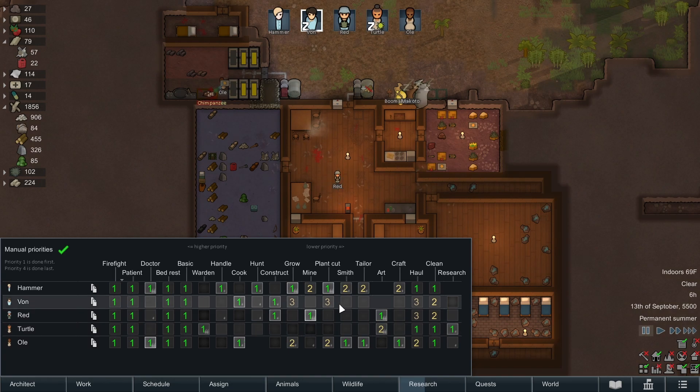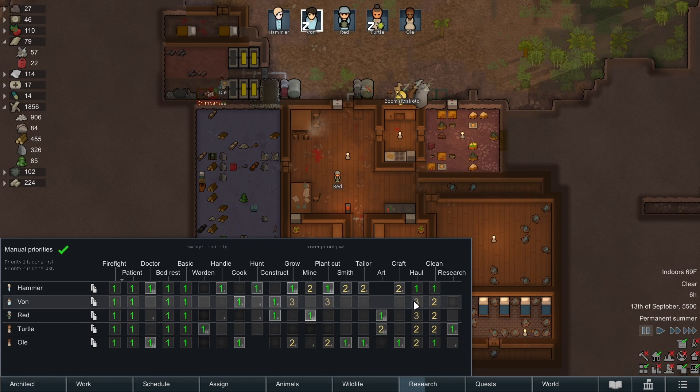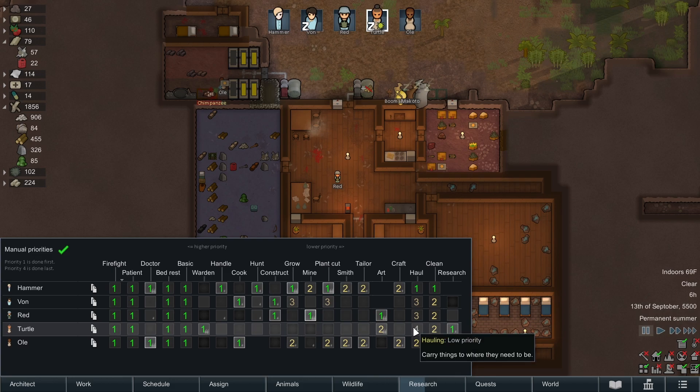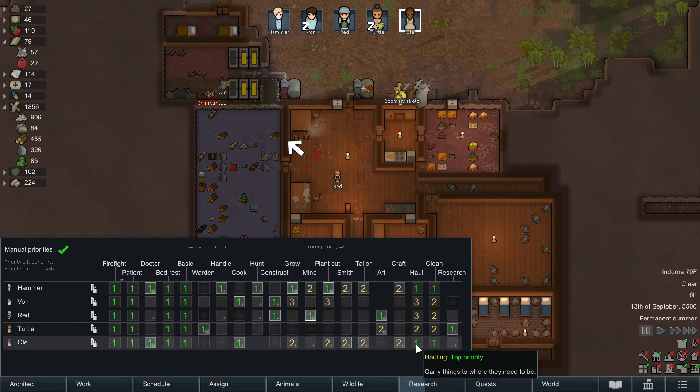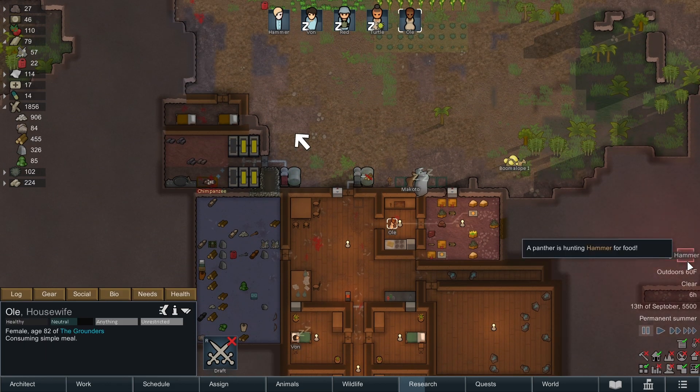I've got to reevaluate priorities a little bit because I want Turtle to research. Everyone else is kind of sorted but Turtle is the only one that doesn't have valid priorities. Let's set smithing and tailoring to two and crafting to two because those aren't vital priorities - cleaning and hauling are bigger priorities. So Olay's going to cook, if Olay can't cook then focus on cleaning, and Turtle is going to focus mainly on hauling. Actually let's set hauling and cleaning to one, and then Turtle's going to mainly research.